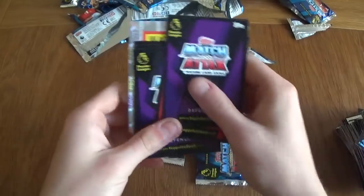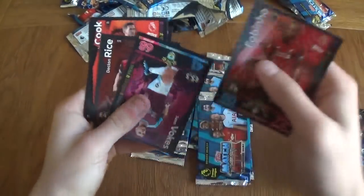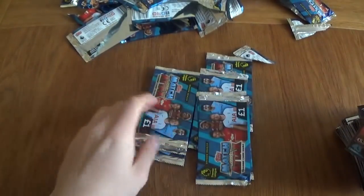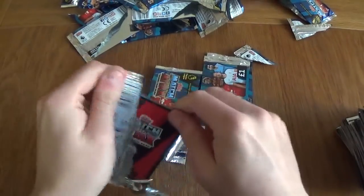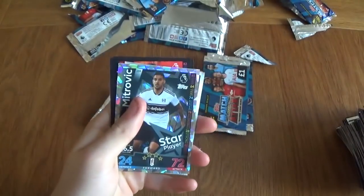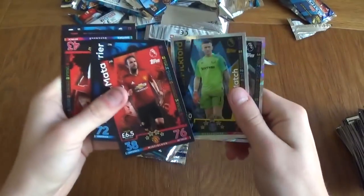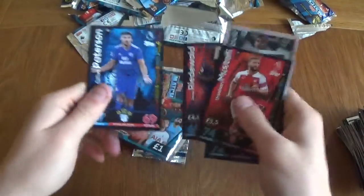We've got Harry Kane and the Watford badge in the same pack. Fabinho, Vokes, Rice, Cook, and Jorgensen. We've got Mitrovic star player — he didn't do much on the day. Mitrovic, Pickford, Mata. Pickford's got a nice man of the match. Aurier, Mustafi, Riedewald, and Robertson — no, Patterson. Callum Patterson. Sorry about that.